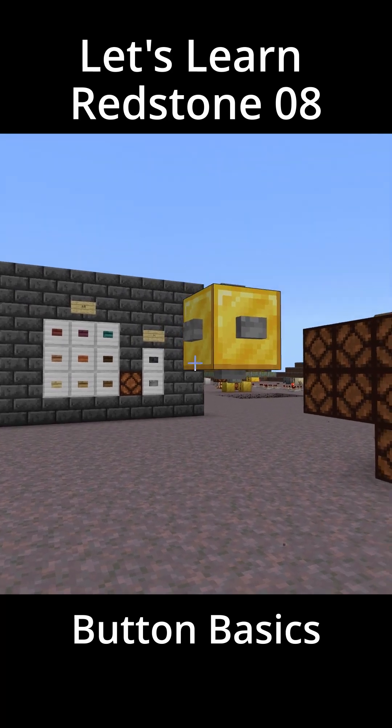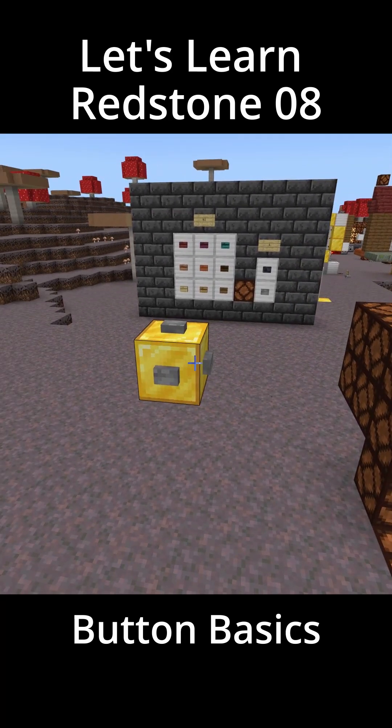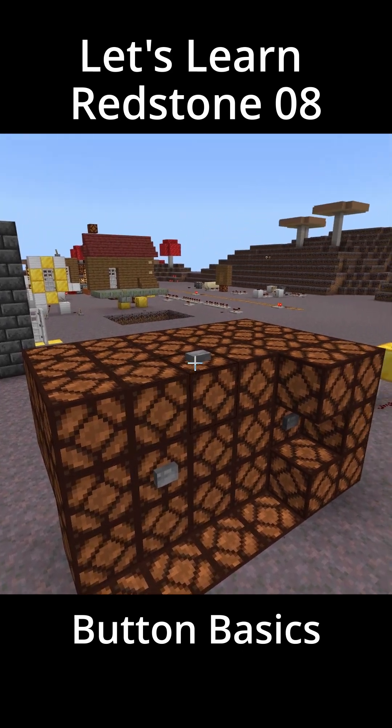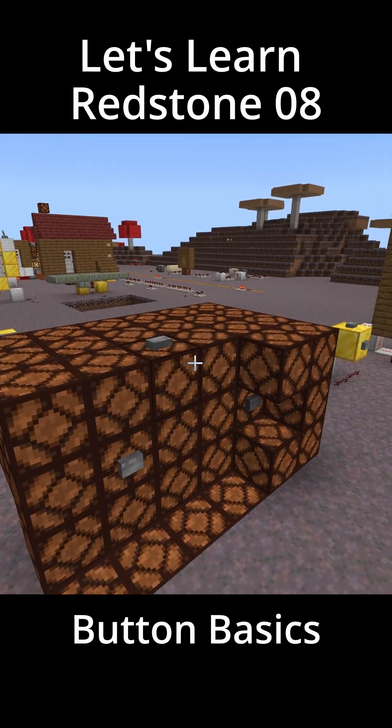You can place a button on any of the six sides of a solid block — on the bottom, the top, or any of the sides. It sends strong power into the block that it's sitting on, which will power anything touching that block.